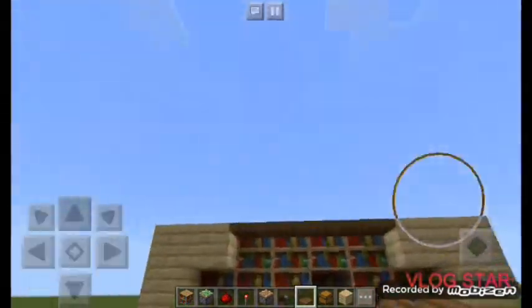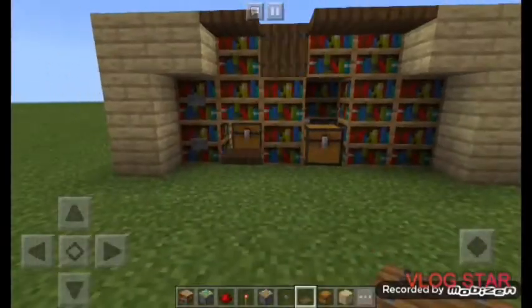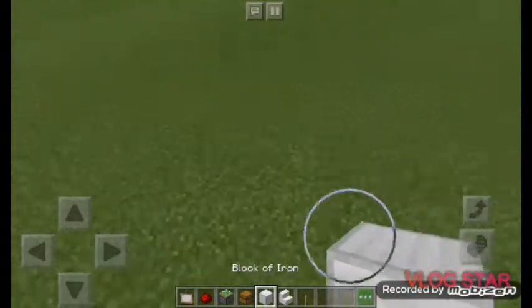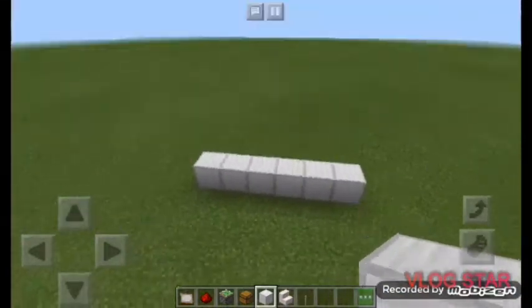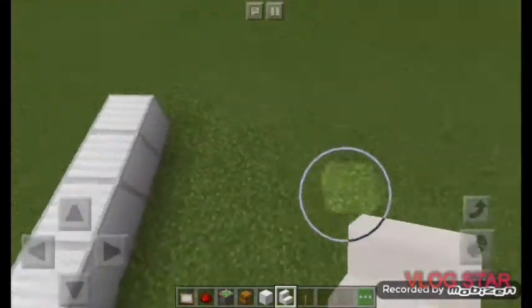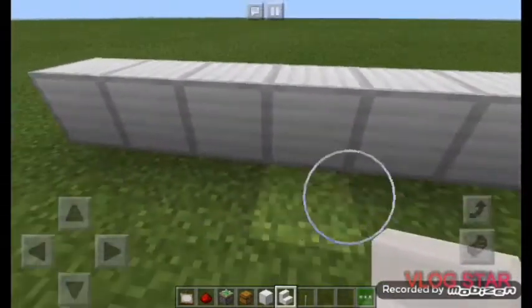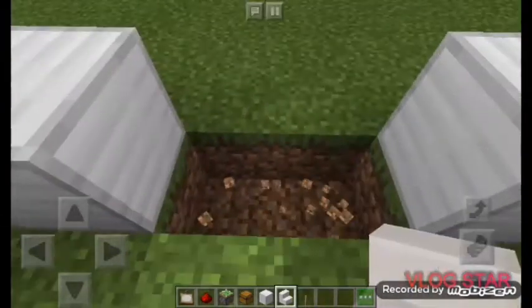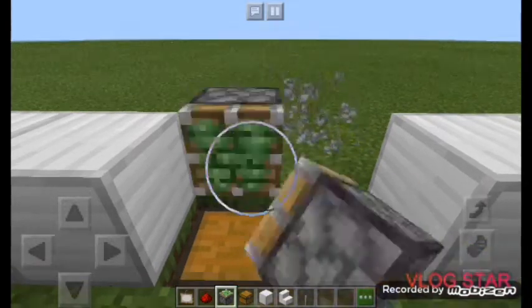Now here's our third build — simple and easy. Grab some quartz stairs and iron blocks going six blocks. Place some quartz stairs at the front for a sitting area. Come forward and remove these two blocks, then go ahead and grab some chests and place your chest right there.